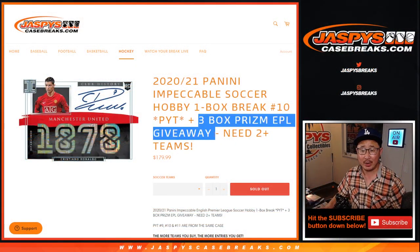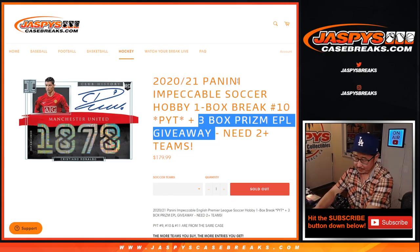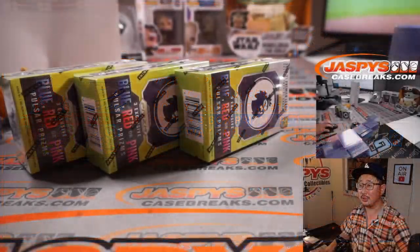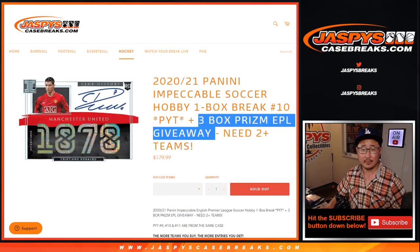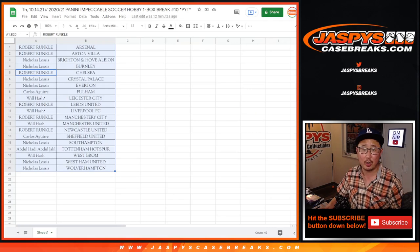Let's flip back here — giving away three boxes. Here are the three right here. All three boxes to one person. You got to buy at least two teams. Two teams gets you one entry, four teams two entries, six teams three entries, and so on and so forth.